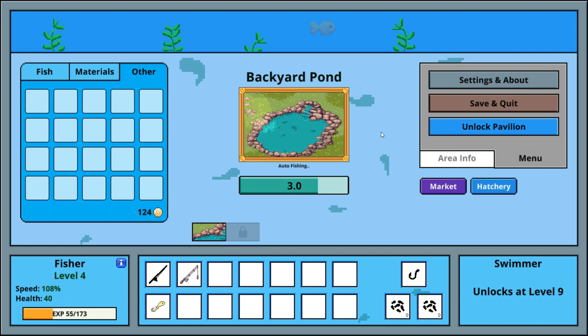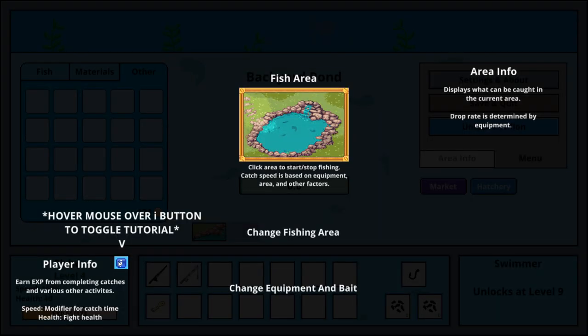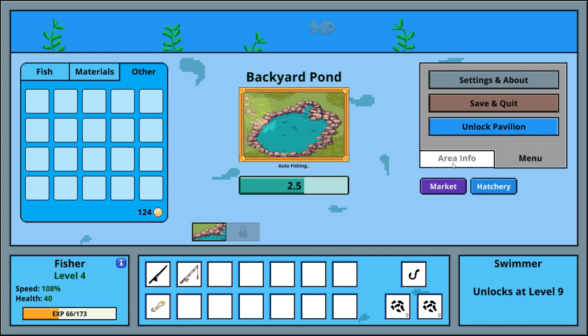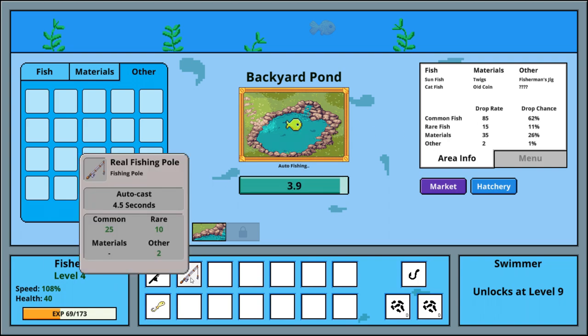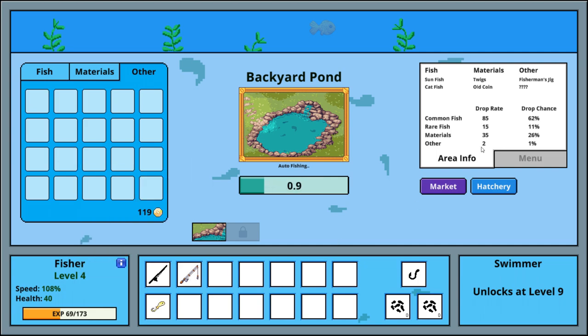I'm looking for the workshop — maybe it's unlocked later. As for the percentages I mentioned: 'other' shows as two, so those values are indeed drop-rate percentages. There must be some formula that turns drop rate into drop chance. I don't know what some of these UI elements are — let's go back to the market.